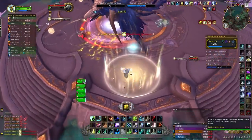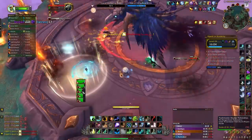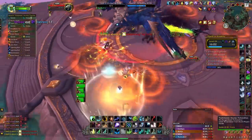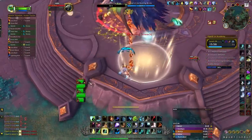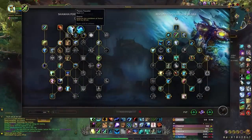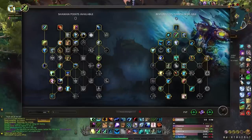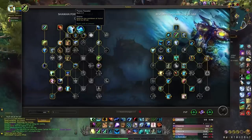A great example would be being able to use Astral Shift on both the fourth and eighth screech on the Croth fight in Algeth'ar Academy, allowing you to use it twice in fights like that. Additionally, now that Earth Shield provides 6% damage reduction on you at all times via Elemental Orbit, there's even less reason to go for the extra 20% from Astral Bulwark — it would just be even more overkill.